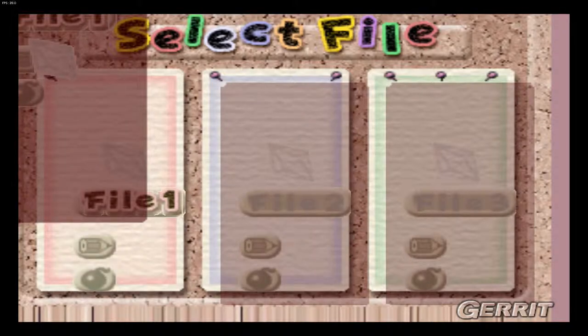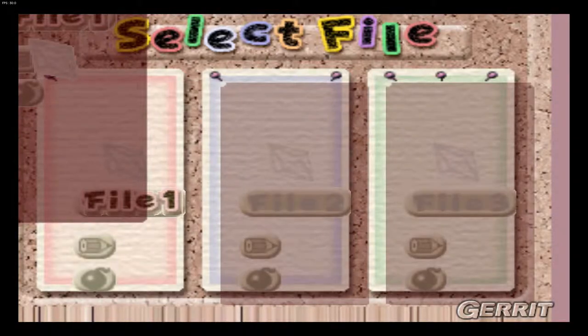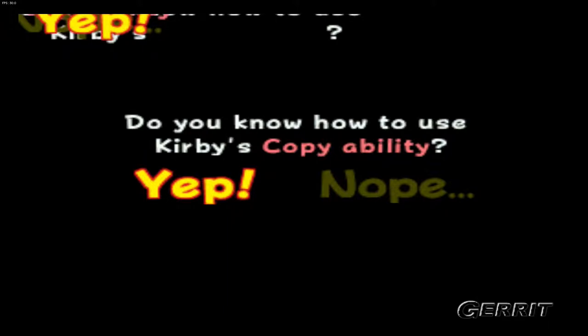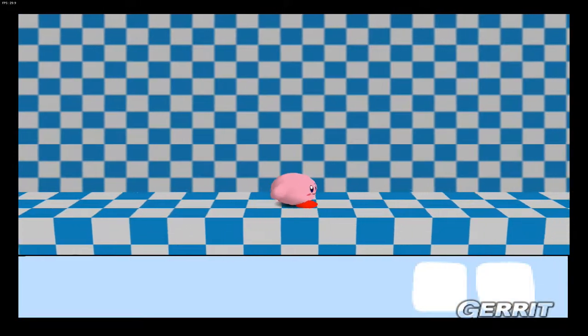You might notice there's this little rectangle near the file one box where everything is darker. Now I'm just gonna go into file one. This is a game that uses the d-pad so I can't really use my left stick. So let's just start things off. Why is 'nope' up there? Why is it up here? I don't know how to use Kirby's copy abilities.